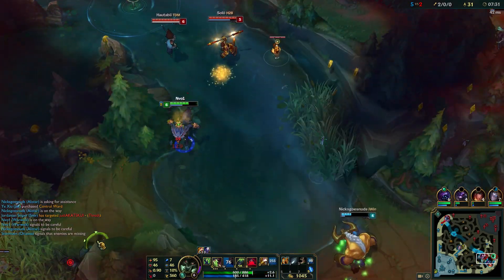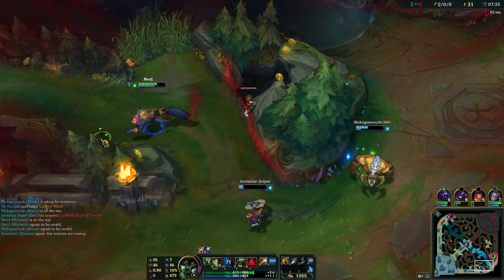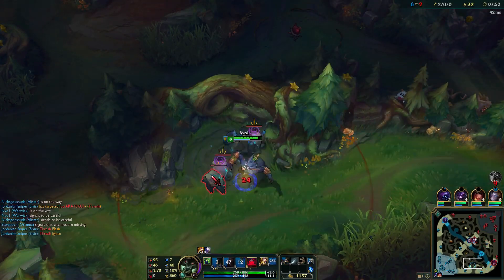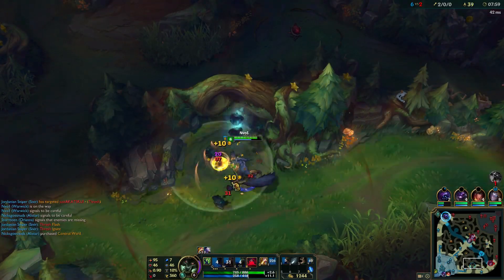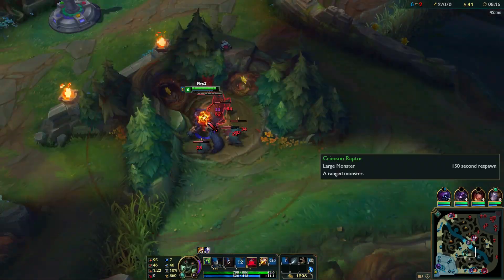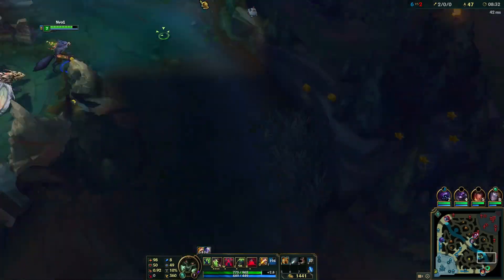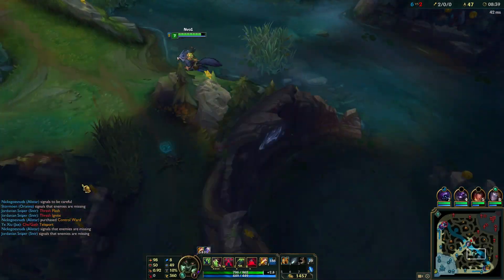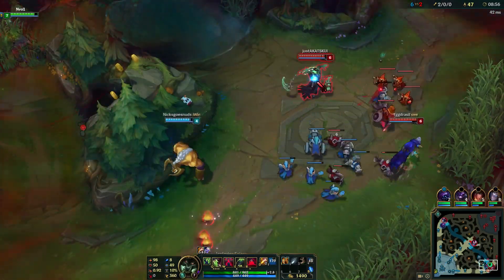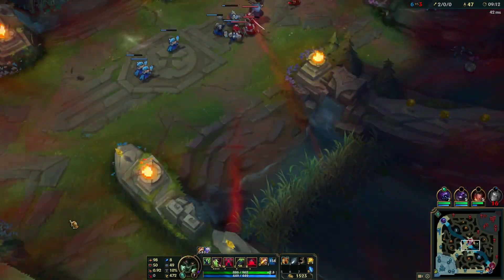For the longest time I used to run Ghost instead of Flash - didn't really work that well. If the enemy gets really low you get the movement speed, and if you pop Ghost at the same time it's gonna be really fast, which is pretty good. But I think Flash is still better to escape.